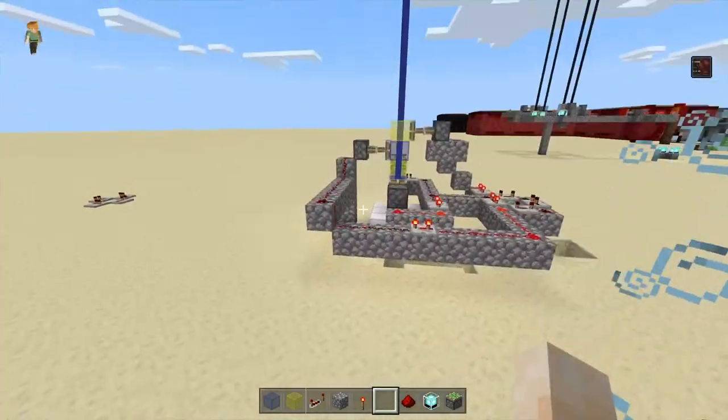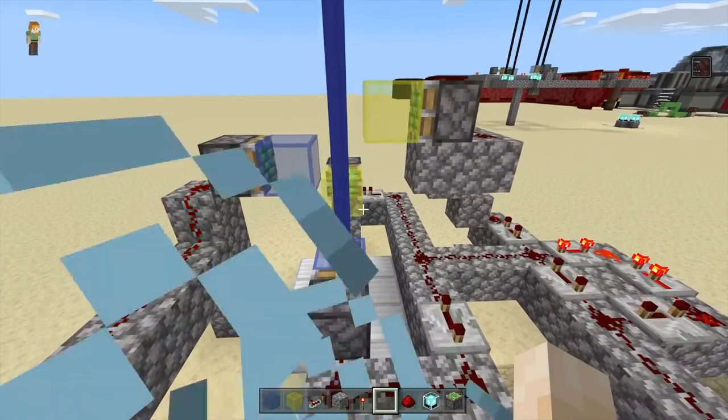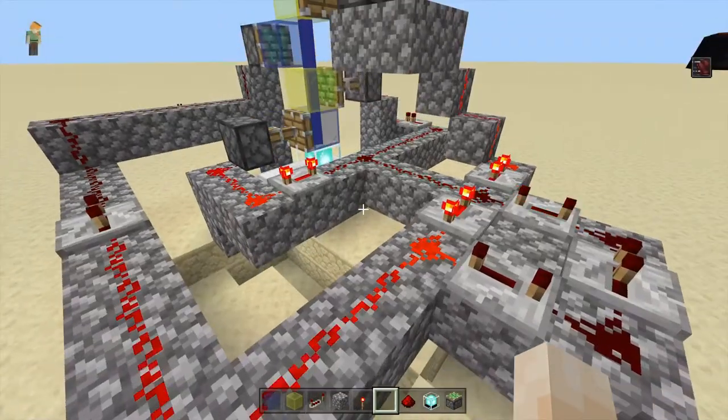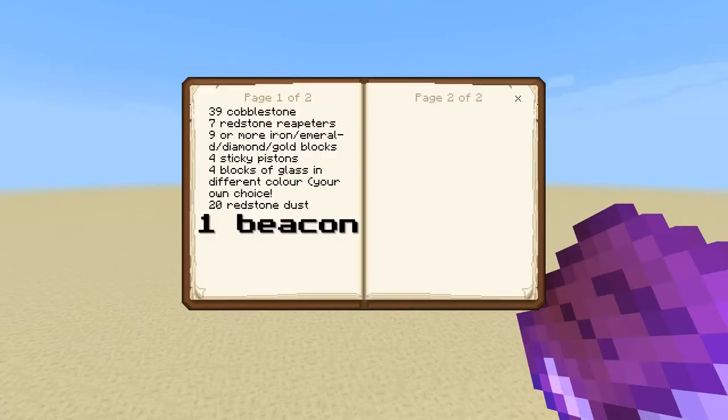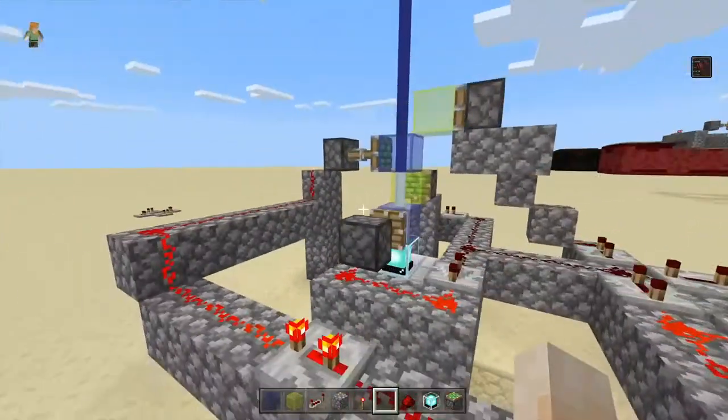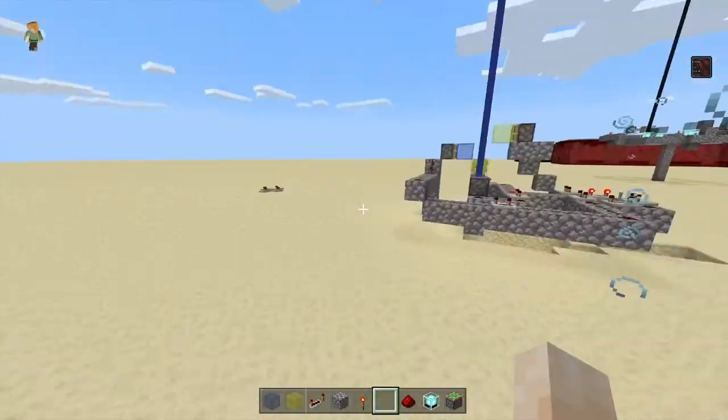So I'm going to show you what you need. You need: 39 cobblestone, 7 redstone repeaters, 9 or more iron, emerald, diamond or gold blocks, 4 sticky pistons, 4 blocks of glass in different colors — it's your choice — 20 redstone dust, and 1 beacon. I'm going to show you how to do this on a new area here.